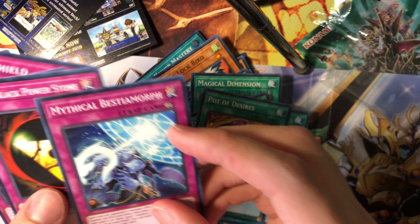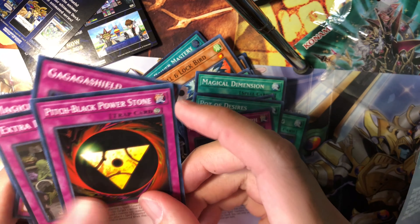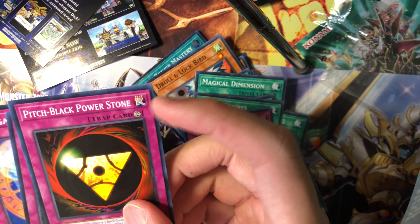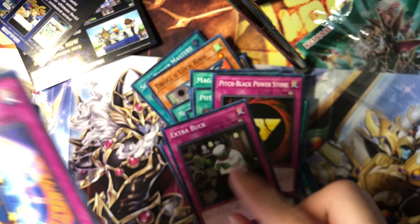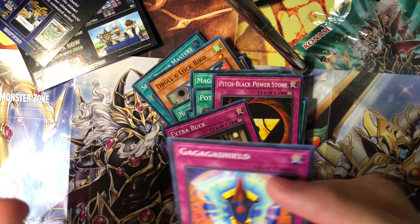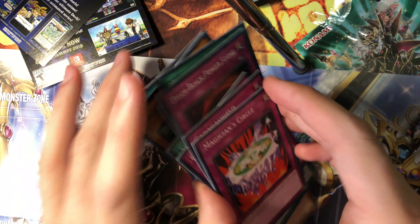Mythical Beast Morph. Apologies if I butchered it. Pitch Black Power Stone, Extra Buck — check out this goblin sneaky face — Gagaga Shield and Magician Circle. So that's about it for this unboxing — just for us to take a quick look.